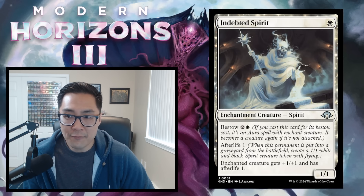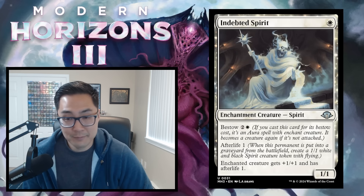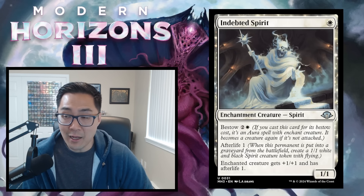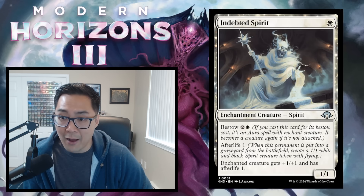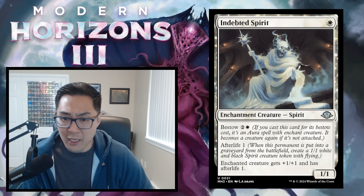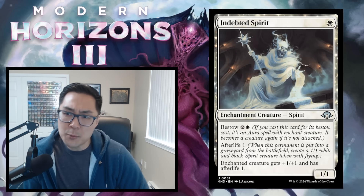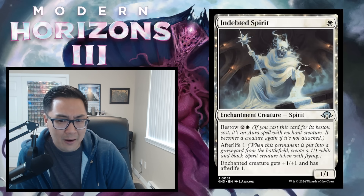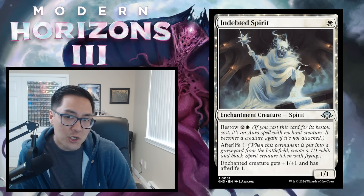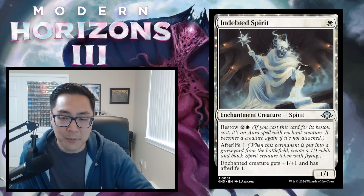Indebted Spirit — white for a 1/1 enchantment creature spirit with Bestow 2 and a white. It has Afterlife 1 — when it dies, create a 1/1 white and black spirit token with flying. When bestowed, the enchanted creature gets +1/+1 and has Afterlife 1 as well, so when that creature dies you get a 1/1 flyer, and then when the Spirit itself dies you get another. It's a totally fine card, especially in black-white sacrifice strategies. I'm giving Indebted Spirit a C — possibly high C, low B for sacrifice builds.